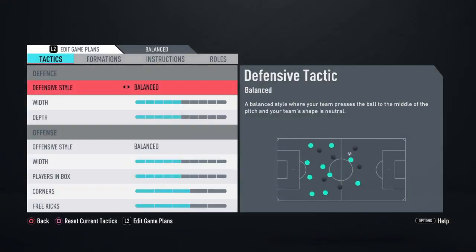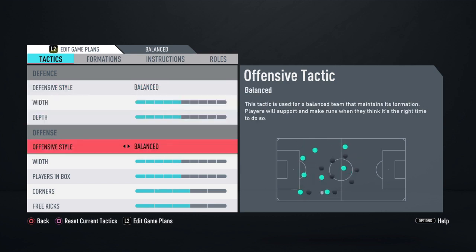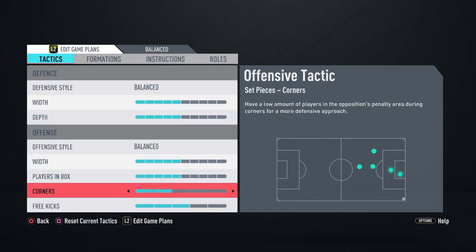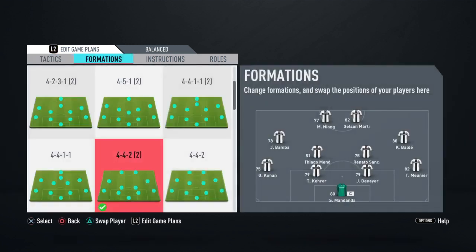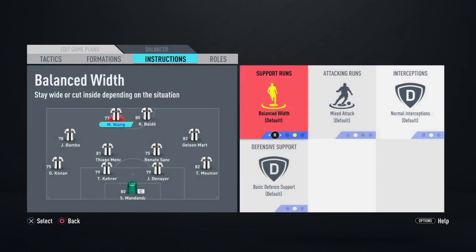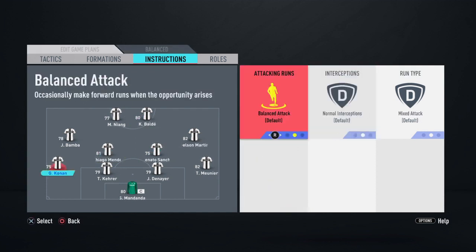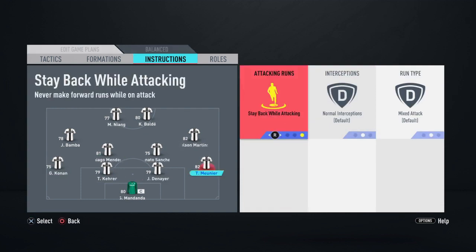Now for the custom tactics: I'd like to leave it balanced with depth four and five. Offense is going to be with five, playing in the box five. Corners and free kicks are going to be at two. In-game, I'm going to switch Balda to the striking position. For instructions, I'm going to use 'get in behind' and 'stay forward' for both strikers, and 'cut past in lay', 'stay back while attacking', and 'cover center' for both CDMs.